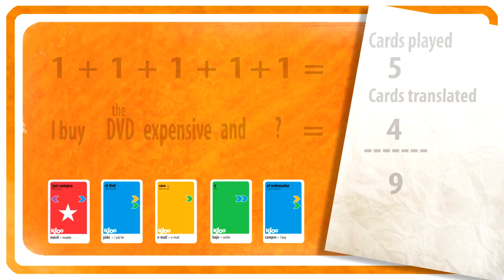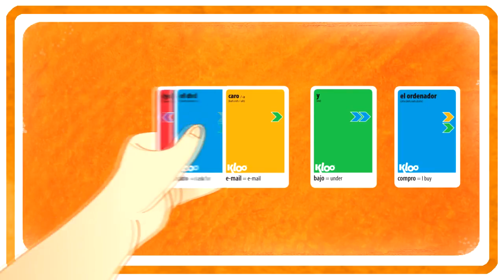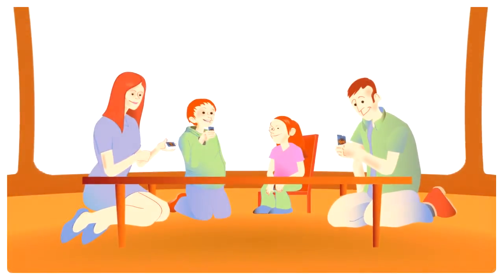If you still can't translate a word, keep it in a separate pile for everyone to see and the next person to translate it on their turn gets an extra three points. All of the other cards go into a word bank. This way, all the cards will be translated by the end of Clue.